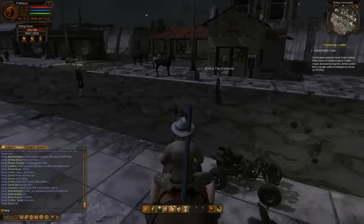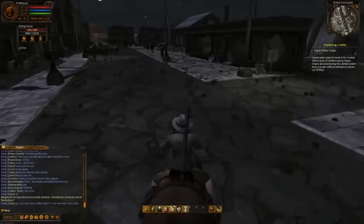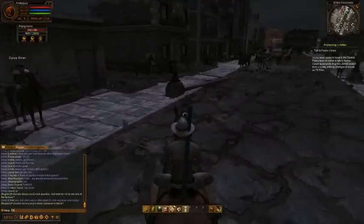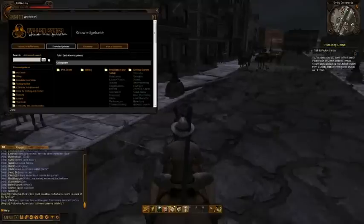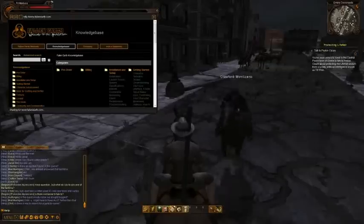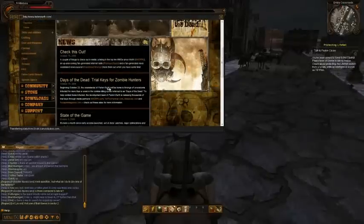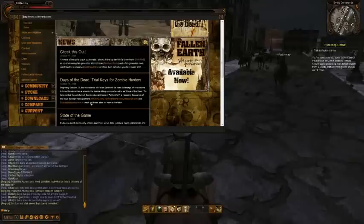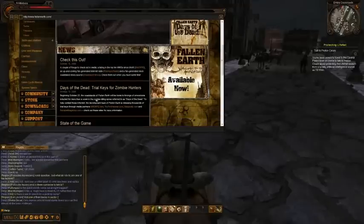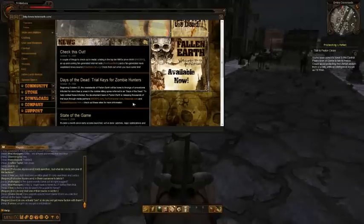The second thing: for those interested in trying the game, there are trial keys being given out soon, allowing you to test the game for free for a while. There's a zombie event from October 23rd on, where lots of zombies run around, and at the same time thousands of trial keys are given out to the websites mmorpg.com, tentonhammer.com, massively.com, and escapistmagazine.com.